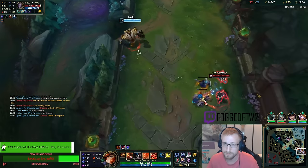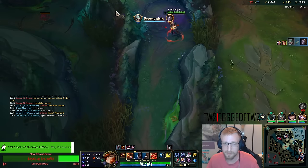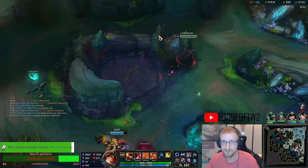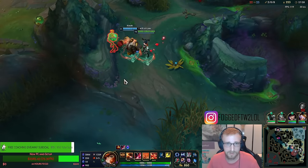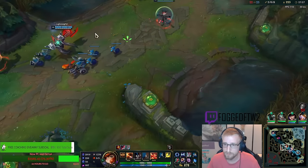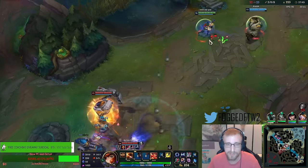We can basically always poke him off Baron. I don't have any lifesteal to continuously tank Baron with my poke. I'm running towards bot — this looks free. Wait, their whole team's coming bot? I was already running towards Baron when I pressed my E bottom lane, already expecting them to start Baron.